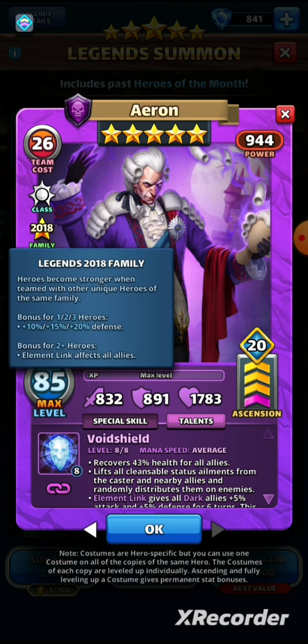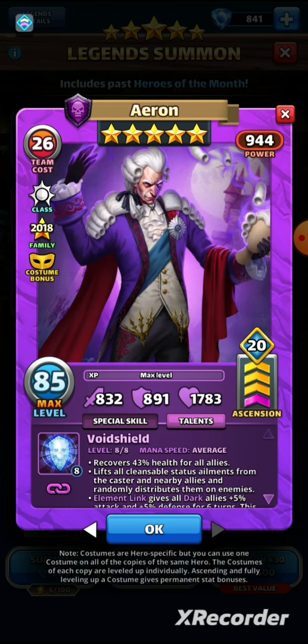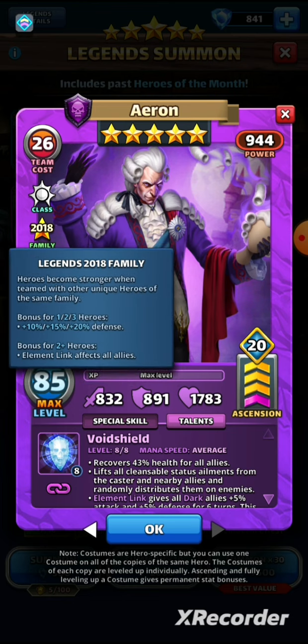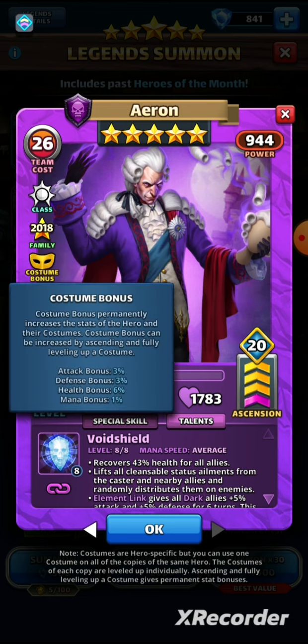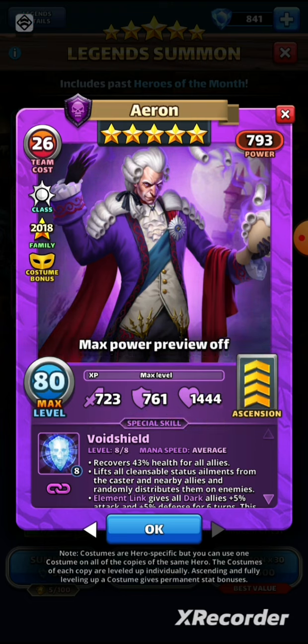Moving on, we have Aeron. Aeron is also of the 2018 family and is of the Cleric class — interesting, as he is a healer, so that actually fits a little better than the Monk class for a healer. We've already covered the 2018 family bonus, and he gets the same costume bonus as Aegir. In terms of stats, we're looking at 723 attack, 761 defense, and 1444 health — pretty balanced stats.